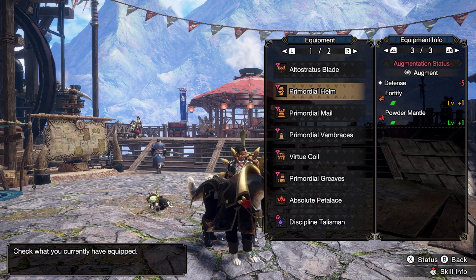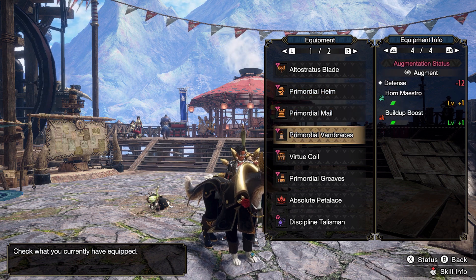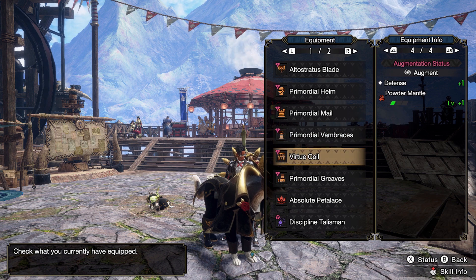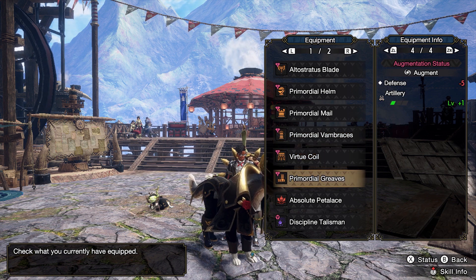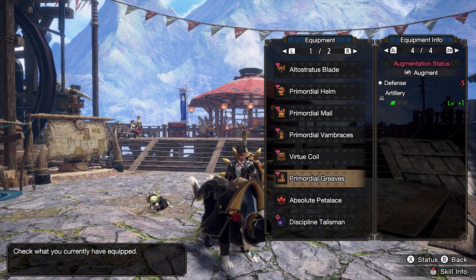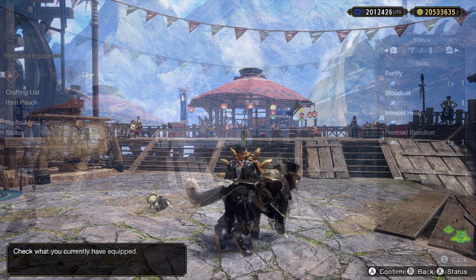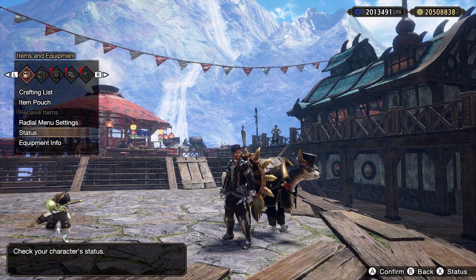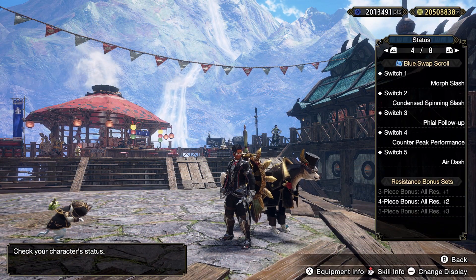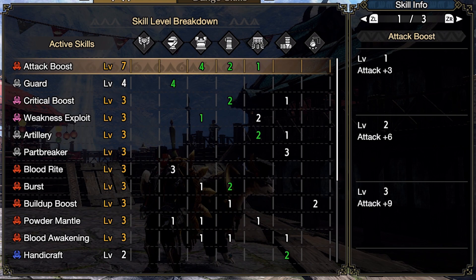For augmentations: Powder Mantle, Build-Up Boost — this took forever to get — Powder Mantle again, and the last augment I wasn't sure about, so Artillery 1 just to free up a slot. Now, why we did this build this way: Attack Boost 7 is obvious — raw build, we want as much attack as possible.